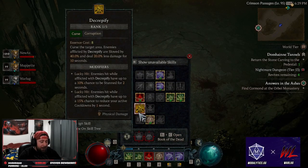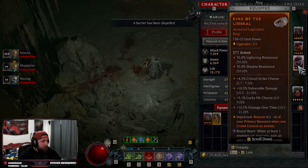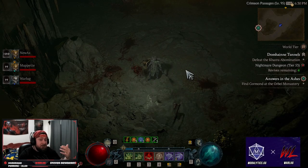Decrepify is not actually on our skill bar. The reason for this is our Brutal Heart, which automatically curses enemies near us when an enemy is close. So that's how we get the curse applied. Because this is a close-range build, we're always going to be able to trigger our cooldown reductions.